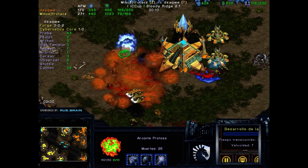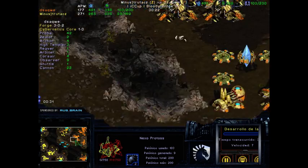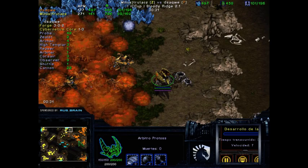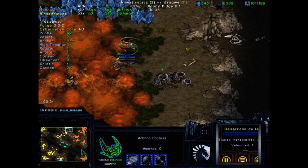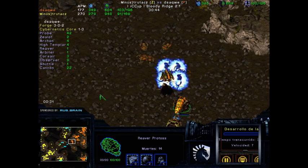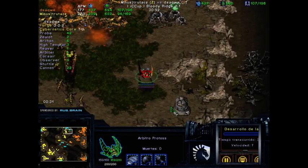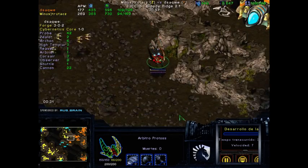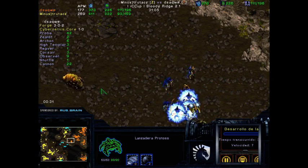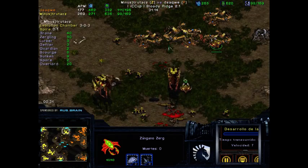The upgrades aren't going to be too much. There's just one Archon left, some cannons, and these Zerglings now have free reign over this base. trutacz can definitely take this base now. We see a Reaver, a High Templar, and an Arbiter for dsaqwe — dsaqwe is really thinking about a way to efficiently get back this base, but I think at this point it's a little bit too late. You can make some magic with these units. A Plague on the Arbiter, then some Scourges — they get the Arbiter. The Arbiter's gone.